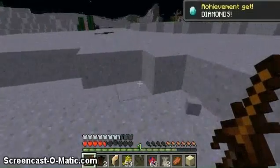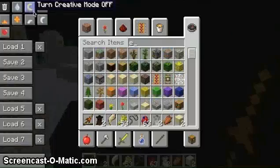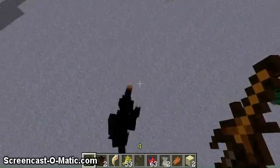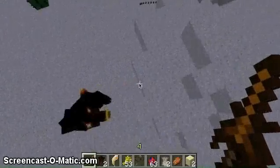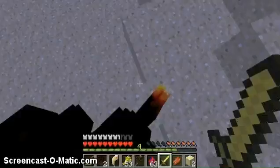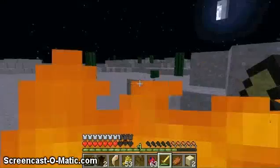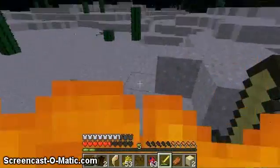By the way, I found diamonds - you get achievements for diamonds. Holy, I found something to show you guys - it's like a fire werewolf or something. It's a werewolf. Look at that. To kill it, you need a gold sword - werewolves are killed using a gold sword. He drops a pickaxe when killed.